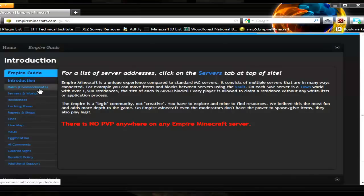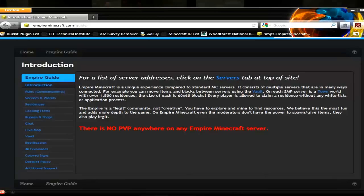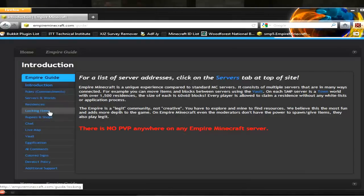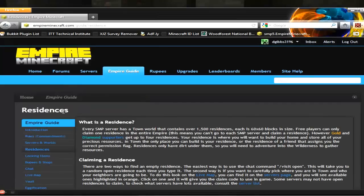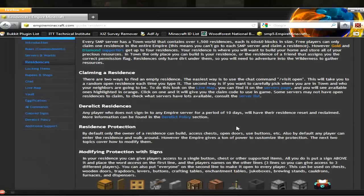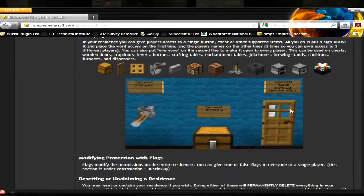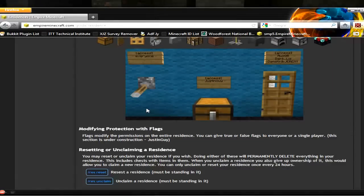Okay, I'm back. I got Minecraft started up. The first thing we're going to go over is that you don't have to worry about locking items in the residence — you can put protections on pretty much anything, like doors, chests, and switches. I'll go over these really fast.